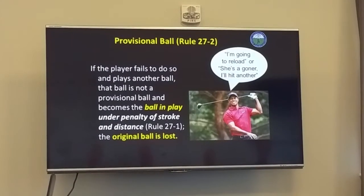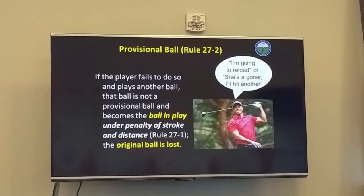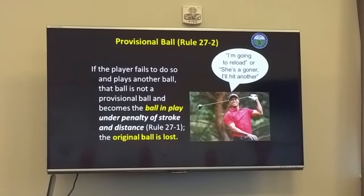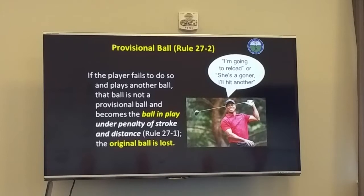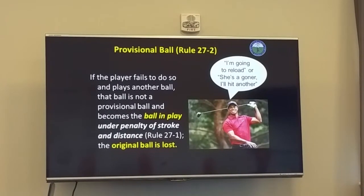Statements like 'I'm going to reload,' 'she's a goner,' or 'I'll hit another' are not good enough to make that ball a provisional. So if you make those statements, as soon as you make contact with that second ball, that's the ball in play. Make sure your players say 'this is a provisional ball.'